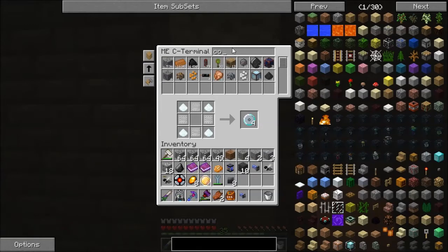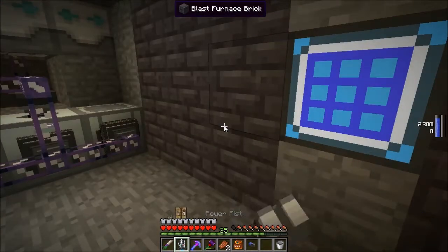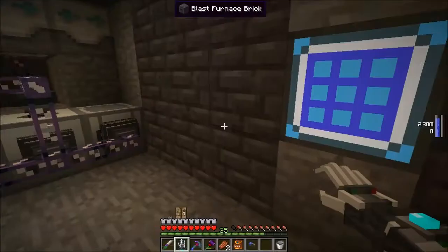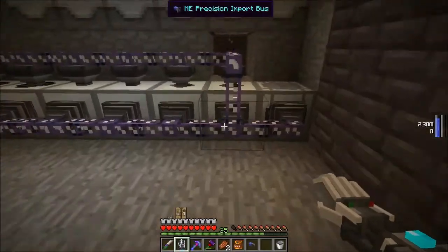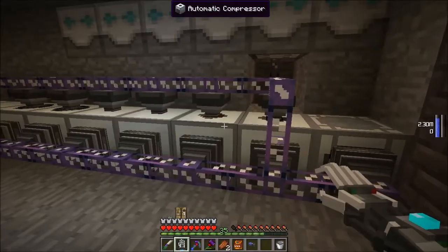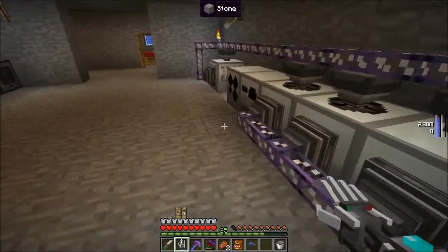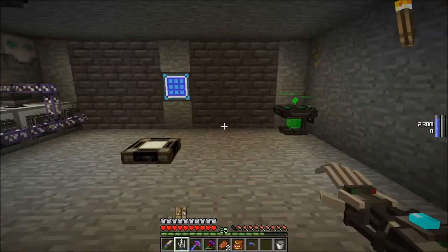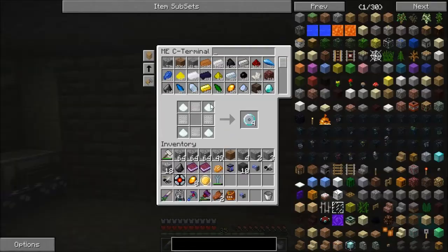Now we're going to get ourselves some of that obsidian. I love the fact that I have a crafting table without necessarily needing ME. Now we get ourselves a coal chunk — what we do is open up our compressor and throw the coal chunk in. When that finishes, we'll have industrial diamonds coming out of there. Nice. Now we need some other stuff to do this as well, so let me put this away before I mess something up.